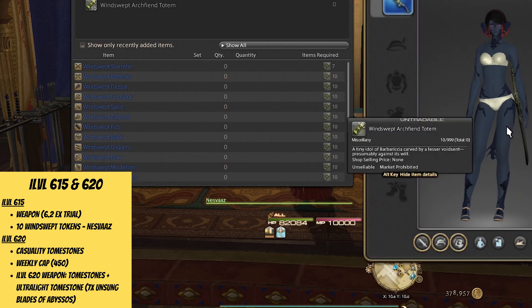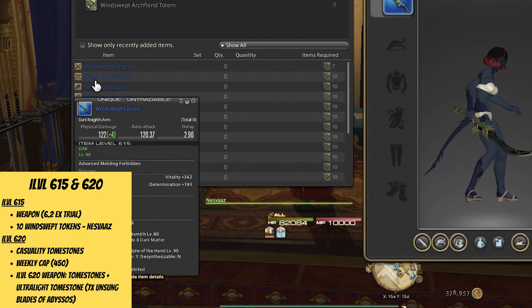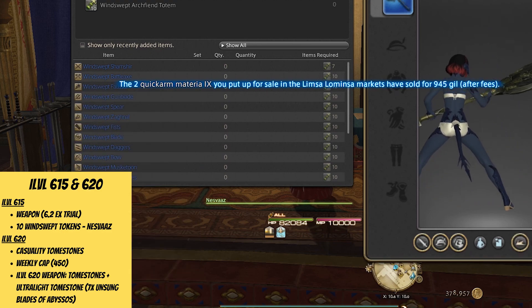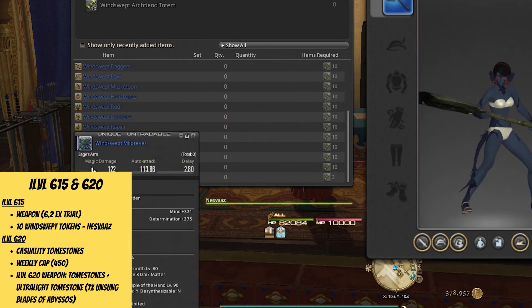The tokens can be exchanged in Radzathan over at Joli. Weapons can be slightly higher item level, sitting at 615 as the loot from the new 6.2 extreme trial. This is a non-spoiler video, so I won't be naming names, but the weapons are called Windswept, and apart from looting them, you can exchange 10 Windswept Archfiend Totems at Nesvas, who will tell you the name of the boss as you click on it.